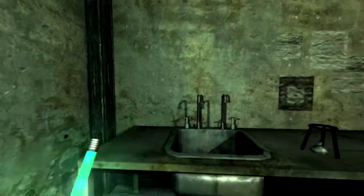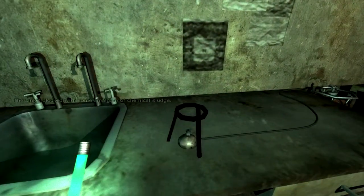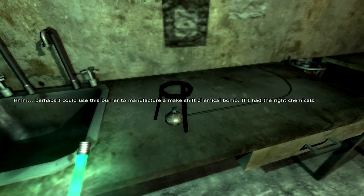The sink's blocked with some amalgam of chemical sludge. Is there any way to clear it? Perhaps I could use this burner to manufacture a makeshift chemical bomb, if I had the right chemicals.